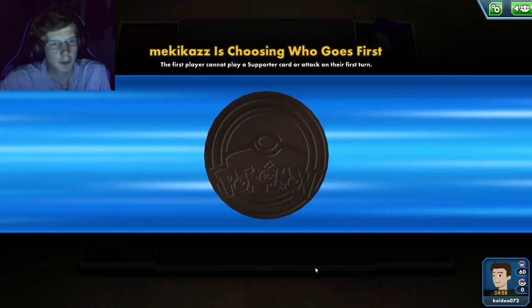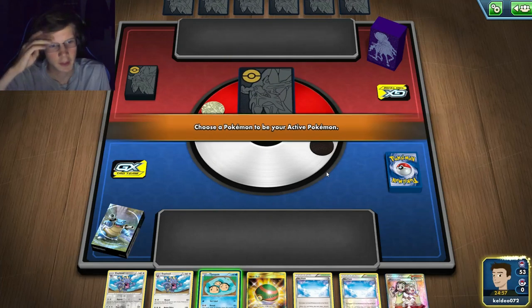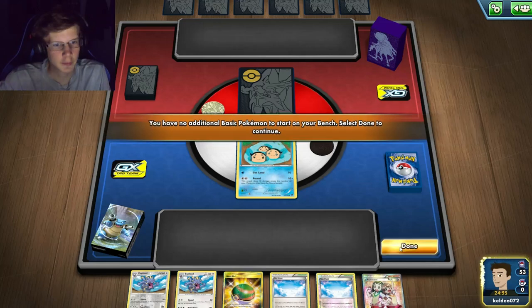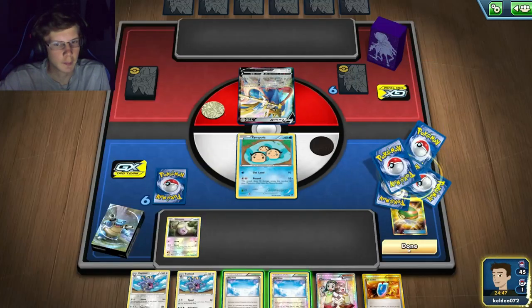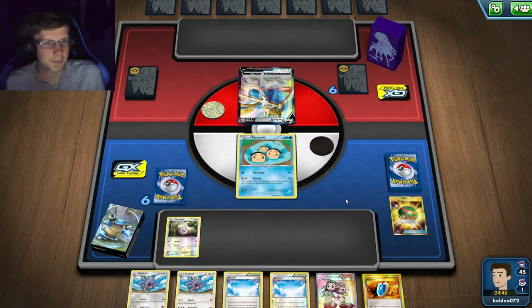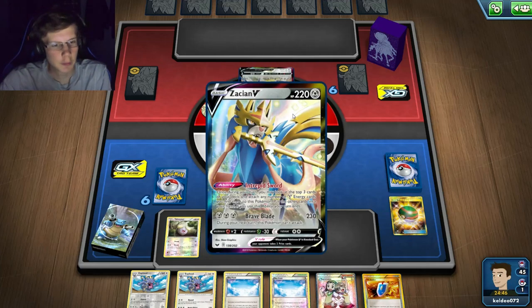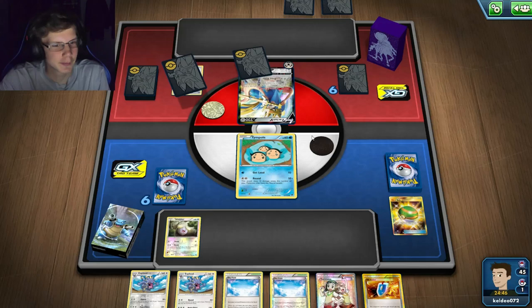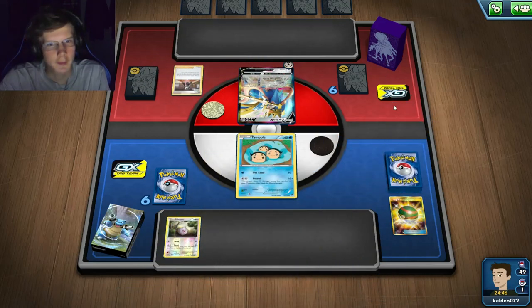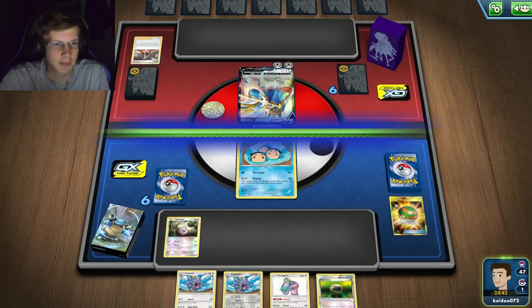Going into another game - I lose the flip, playing a Shadow Rider deck, or who knows. Kind of an iffy start with a lot of Explouds, Teammates as my supporter, VS Seeker. I'll get a Whismur. He's playing Zacian - maybe ADP too, who knows. If he GXs that I can't even Teammates so I'm stuck with nothing. Hopefully there's a Marnie's Mirror or something. I got the two Explouds in hand again - I can thin a little with Oranguru but these guys are stuck in my hand.